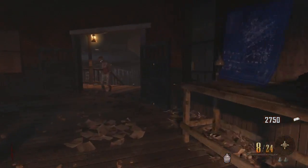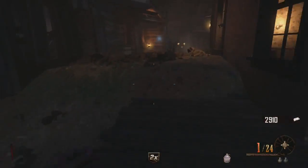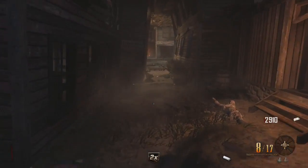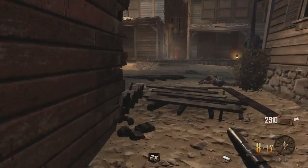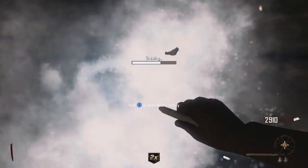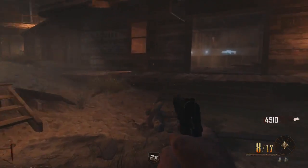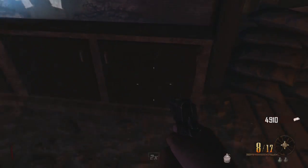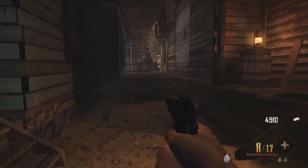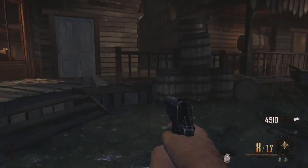This is a prime example of why you want zombies down here — if they drop a double points power-up, that's a perfect time to pick up a chalk drawing and head to any question mark on the wall. Instead of getting 1,000 points you'll get 2,000 points, because double points actually works for chalk drawings. That extra 1,000 points comes in extremely handy.